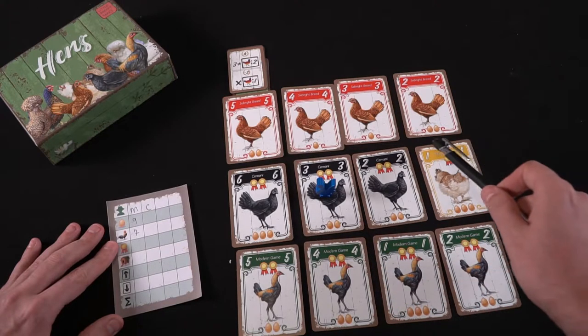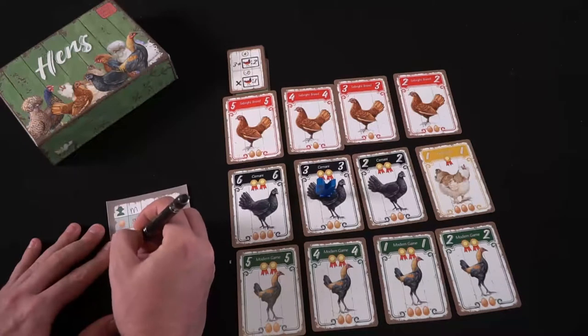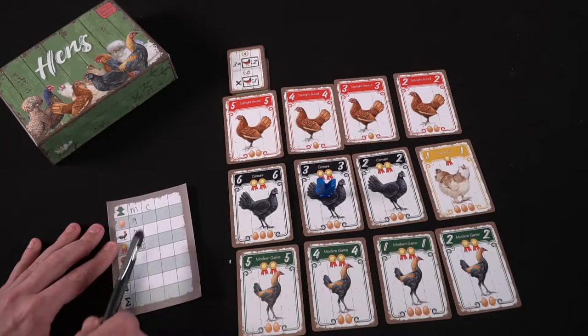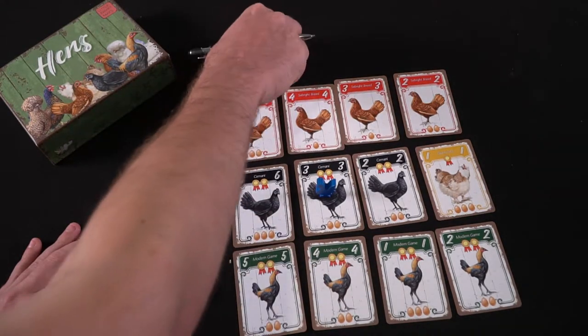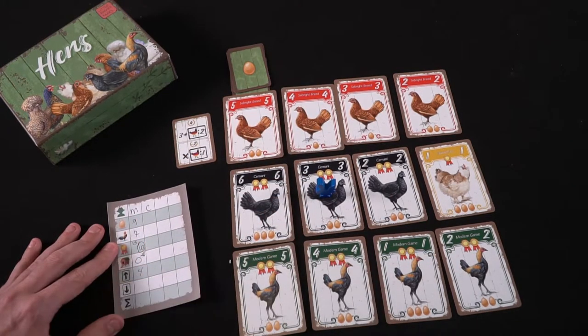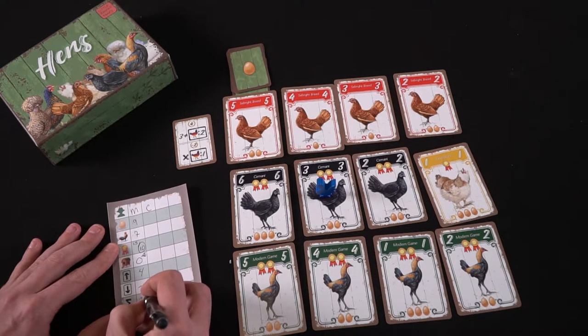Next you score medals: for every 3 medals across all your chickens, you get 2 points. For each face-down hen, you lose points based on the number of adjacent face-up hens. Then you score the top and bottom portions of your objective card, which can award or deduct points depending on the card. Finally, tally all the points — whoever has the most points wins Hens.